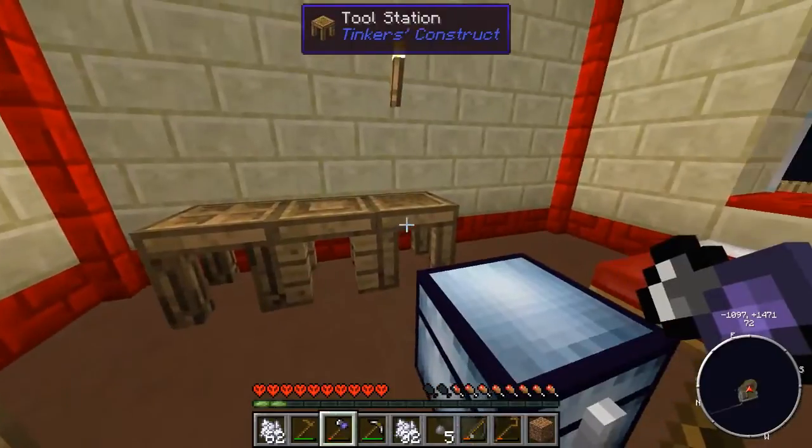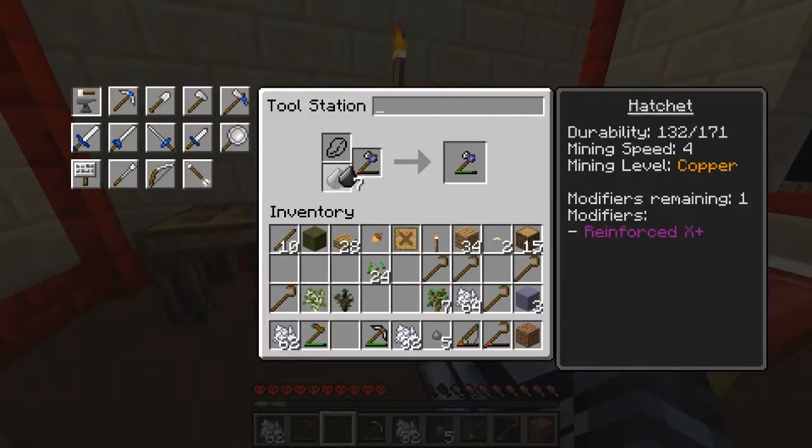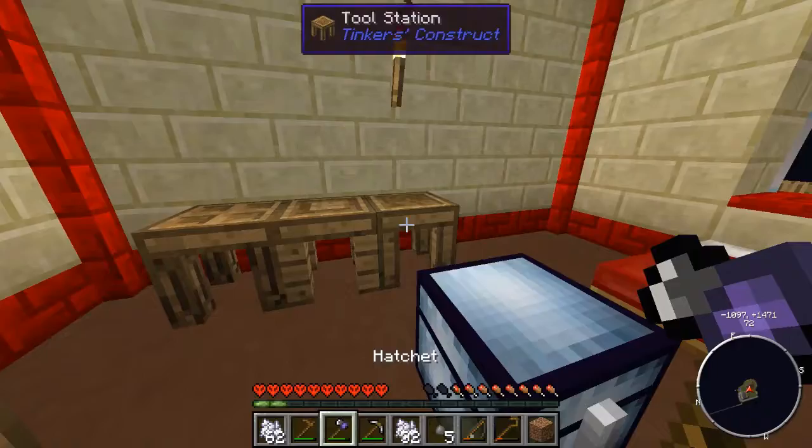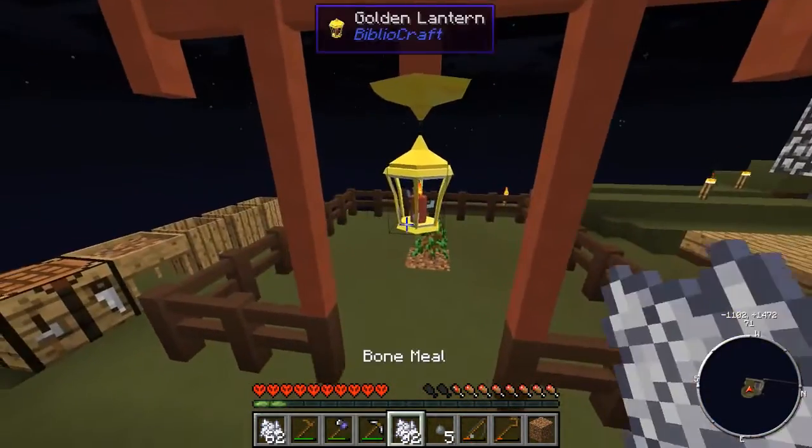We need our tool station. To repair, we put in our tool and what it's made out of. Beautiful — bam! It now has Reinforced x1. Each time you level it up, you get more modifiers, and they just automatically go on your axe, which is really cool.